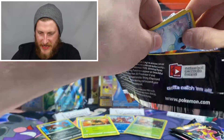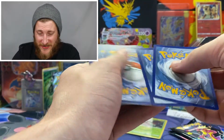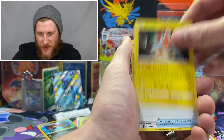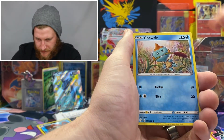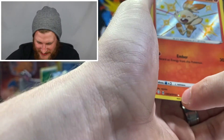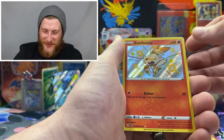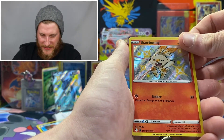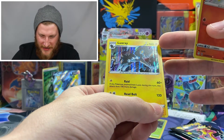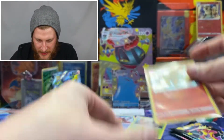Now into our second Charizard VMAX pack — hoping for something nice and shiny with a lot of damage and hit points. If we pulled that shiny Charizard I think it's 300 HP and 300 attack. We got a fire energy, Rotom, Rusted Shield, Horsea, Copperajah, Choodle, Yanma, Morpeko — awesome, a shiny Scorbunny! It is a rare with 60 HP and 30 attack. Unfortunately I already have this one, but let's see — a Luxray as well, adding 120 attack and 160 hit points. A little mini double banger!